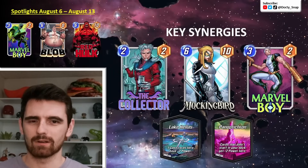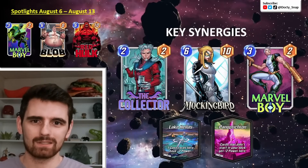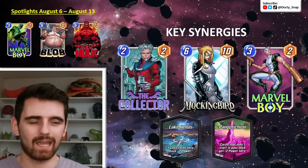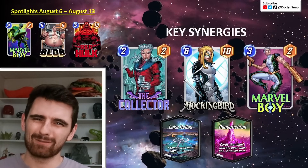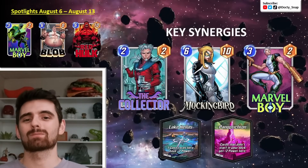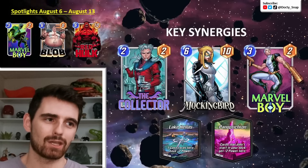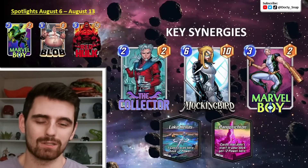Then something like Panopticron — similar to Mockingbird, these cards did not start in your deck, so they're great for powering up Collector, discounting Mockingbird, and getting extra power on Panopticron. Previously, before the latest OTA, I did have Loki as a huge synergy — I thought Kate Bishop was just going to be awesome in Loki decks. But Loki did just take a huge nerf, and I'm afraid that synergy is nowhere to be found anymore.